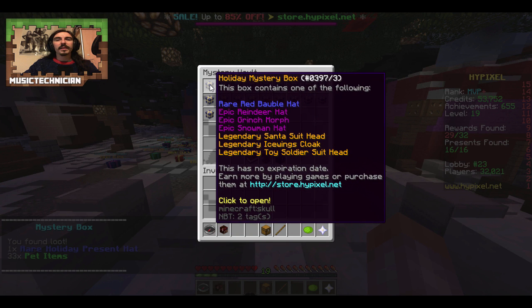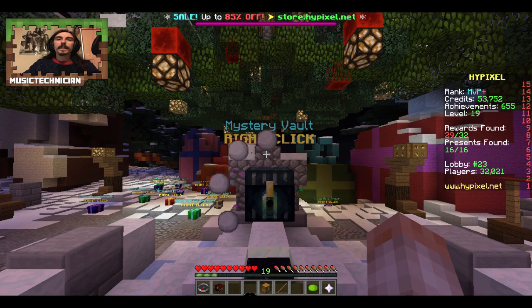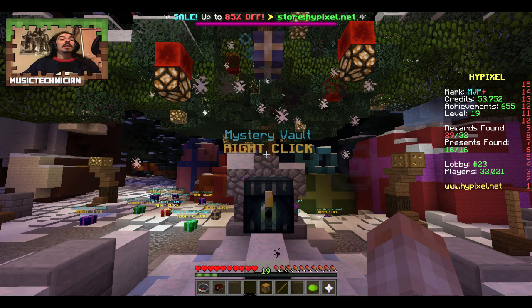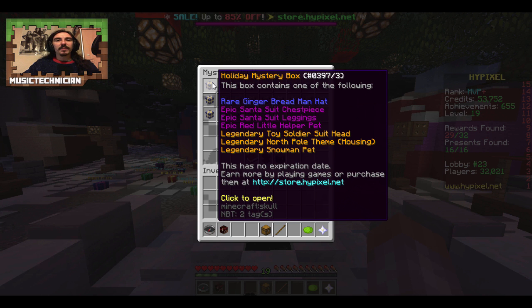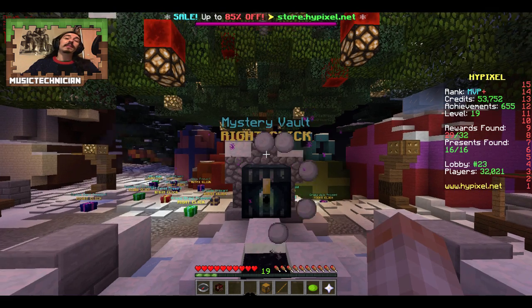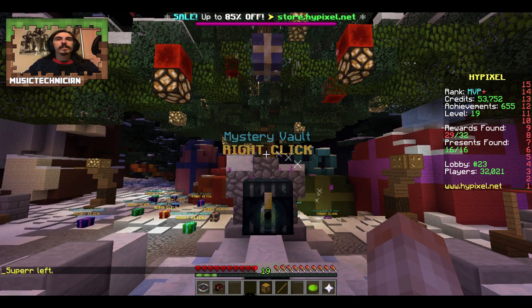What can we get here - Santa's suit head, ice wings cloak, or the Grinch morph. The boble hat - not getting anything we want now. We've had our luck, that is it. So what would we like here - snowman pet or the red little helper pet, go for one of the pets, but we'll probably get a suit piece. Let's see if we can get a pet out of this one.